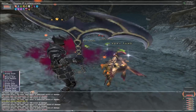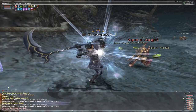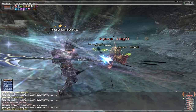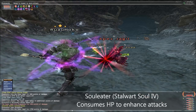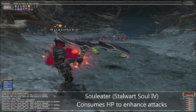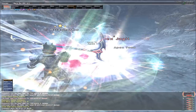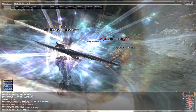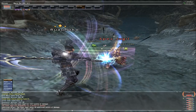Soul Eater is the series' signature ability of the Dark Knight, and there's a fair bit that you need to know about it. Soul Eater causes all of your attacks and weapon skills to consume 10% of your current HP as additional damage per hit. Soul Eater is affected by the Stalwart Soul trick, which cuts this HP consumption in half while still retaining the 10% damage increase. Soul Eater also gives a small accuracy bonus while it's active.